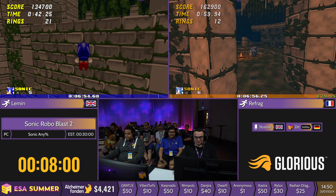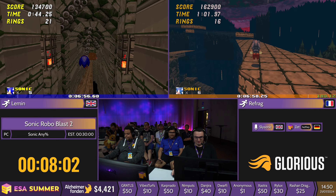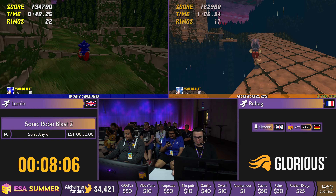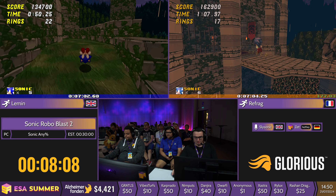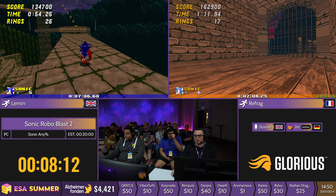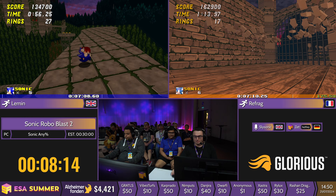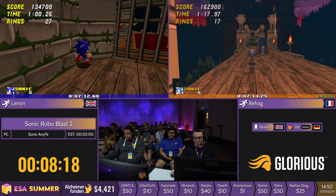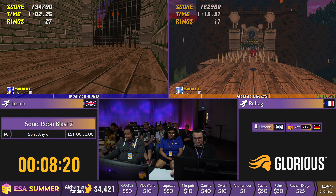Onto Castle Eggman here. Refrag is going to go for a slope jump — revving up and there we go, making that. A lot of Castle Eggman is based on these spinny spring things that catapult you into the air, and you obviously want to make the best possible cycle with them as tight as possible.